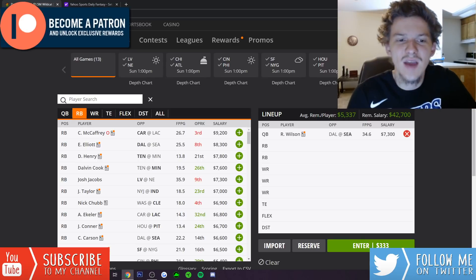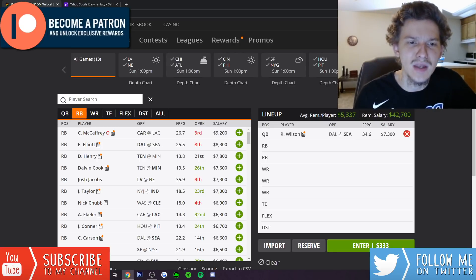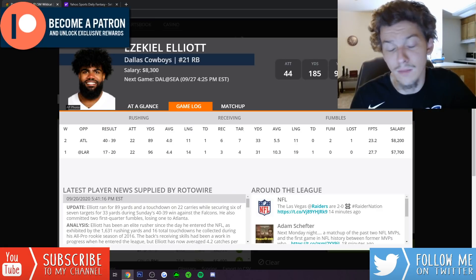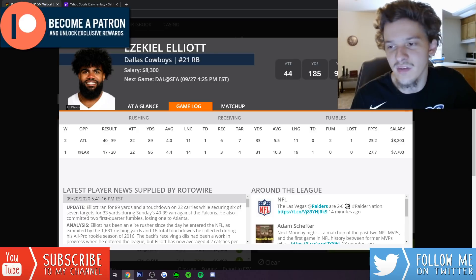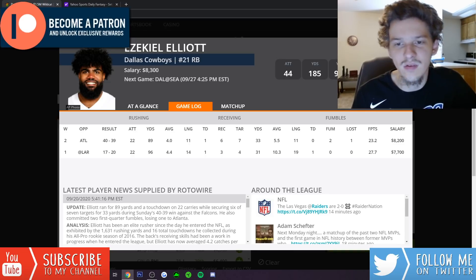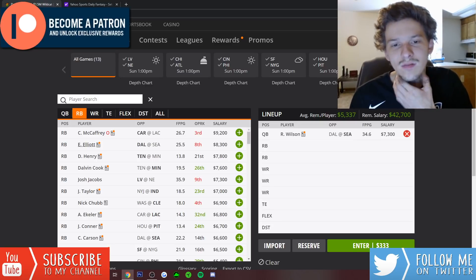At the running back position, at the top there are definitely some viable plays. You have Zeke in that high total game at $8,300 on DK — I played Zeke last week and love the matchup. He got 28 touches: 22 carries for 89 yards and 6 catches for 33 yards. Dak got three goal-line touchdowns that could have gone to Zeke, but Zeke is going to be a workhorse back getting 25-30 touches again. It's close between Zeke and Derrick Henry at the top for me.